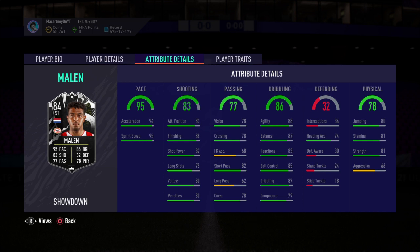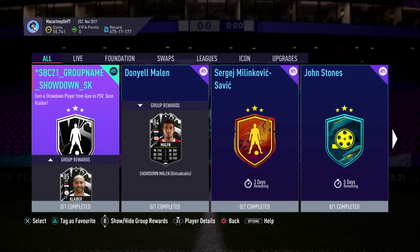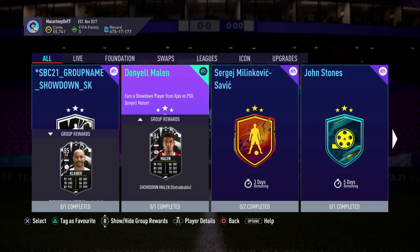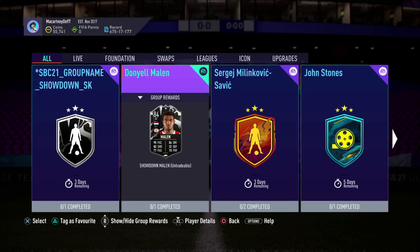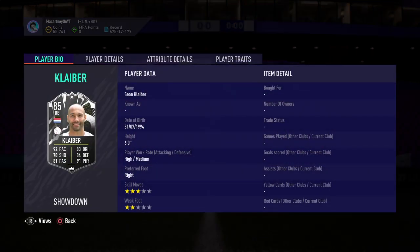Welcome back to this brand new FIFA 21 Ultimate Team Player Review slash 'Is This Player Worth It' video. As you can see on the screen today, EA have gone ahead and brought out a brand new Showdown SBC Malon. There is also an SBC for this Klyber — I'm pretty sure that is how you pronounce it. Both cards look absolutely incredible, and in today's video we're going to be taking a look at both and seeing whether they are worth completing or not. They're both 84-rated squads to complete, so they seem like they're at an okay price.